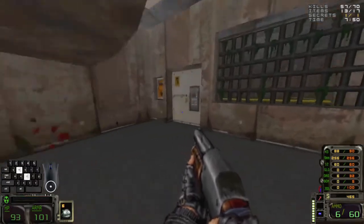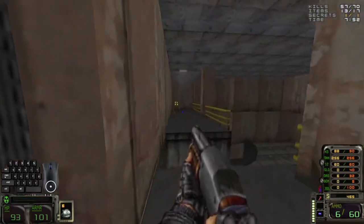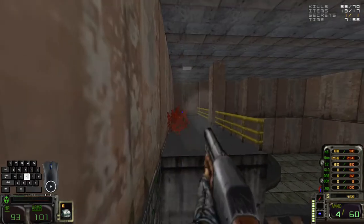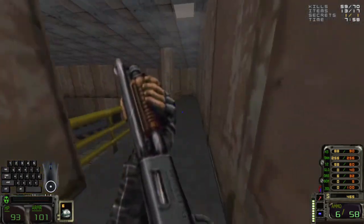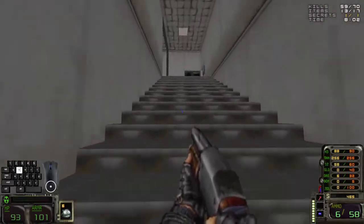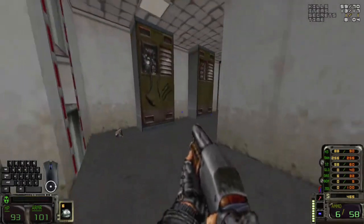And now we're up here with those bug dogs. Guess what that means? That's right — dead bug dogs. Four items, eleven kills. I believe that's exactly what we need at this point.